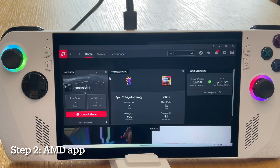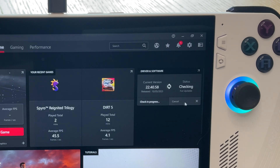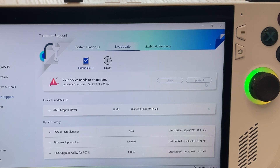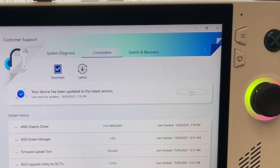For step two, head into the AMD Software app and update all the available drivers. For step three, head to the MyASUS app, register if you haven't done so already, and download all of the available updates. Again, this may require some time and some restarts, so stick with it.